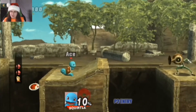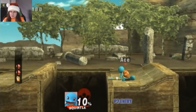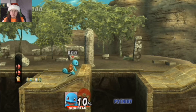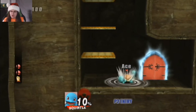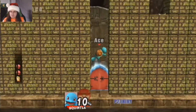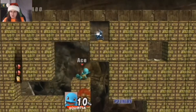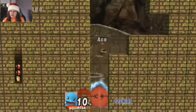All right, took down that Puppet and I was able to take down that Wind enemy. Now, before I continue, there is a secret door hidden around here — actually, it's right down here. Here it is, let's go inside. All right, got a sticker, got a trophy, and got the other trophy.